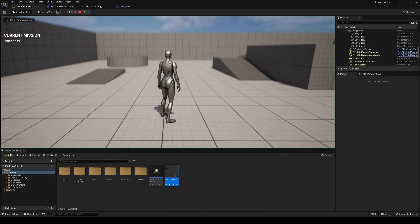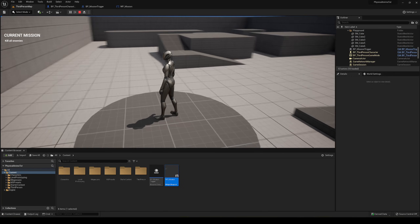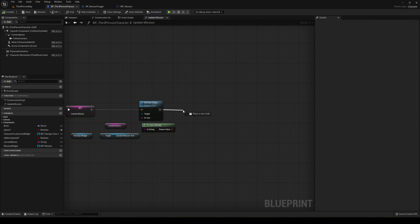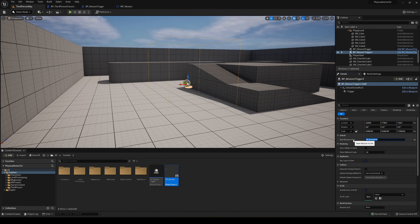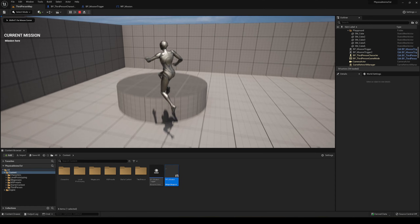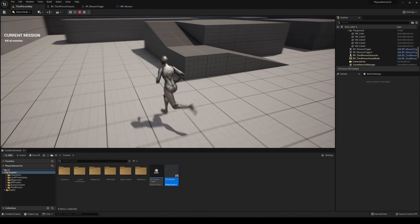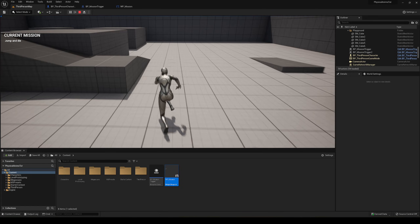Now if we press Play, we have 'mission' showing on screen. When we walk into the trigger zone it updates to 'Kill all enemies' — really cool! We can also add a Play Sound 2D node to play a sound when the mission updates. To demonstrate multiple triggers, duplicate the mission trigger, place one on the other side of the level, and set its text to something like 'Jump and Die'. Now each zone updates the mission independently and plays a sound, and with Do Once it won't retrigger.